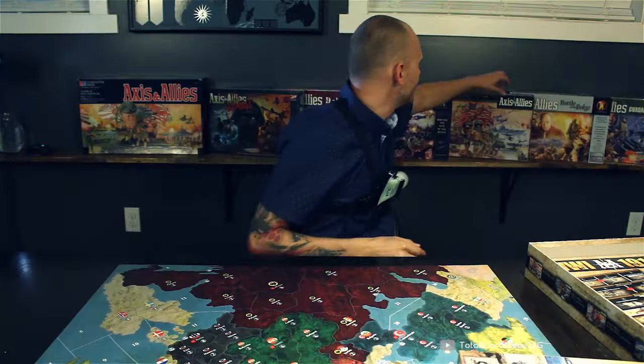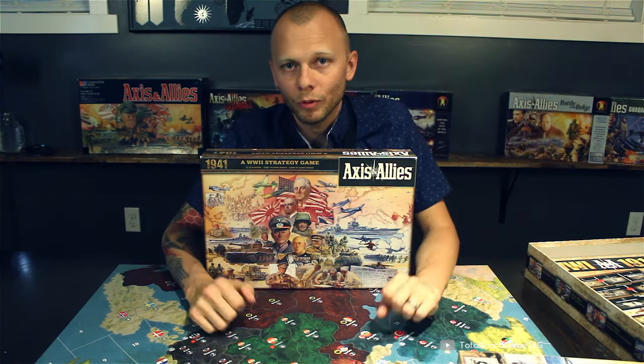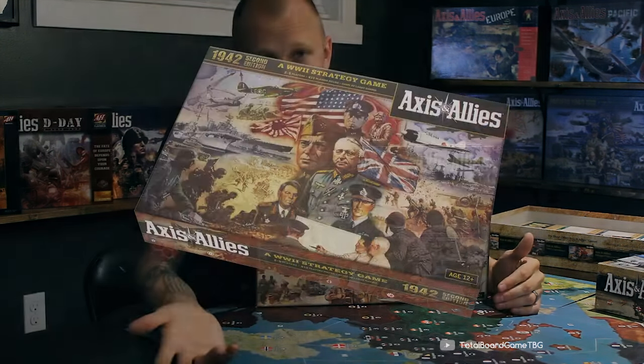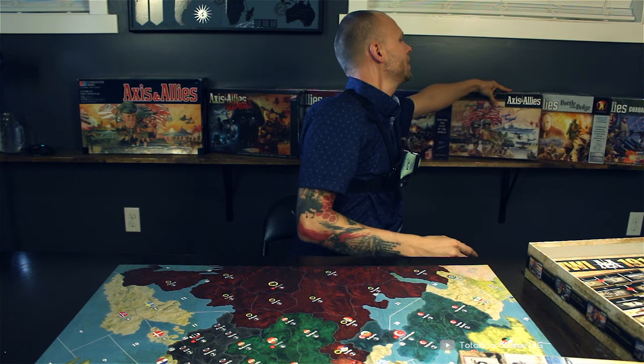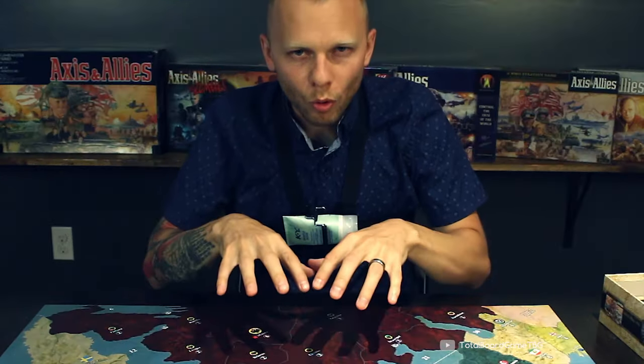If you're new to Axis and Allies, I would recommend Axis and Allies 1941 — this game is stripped way back and gives you an idea of how to play. You should, however, buy Axis and Allies 1942 2nd Edition: more exciting, more intense, more grand, epic scale. But these are all qualities you would want to see in a World War I game.